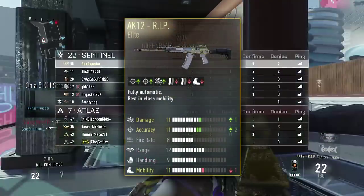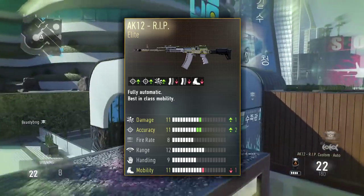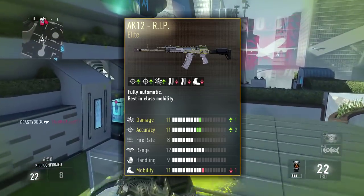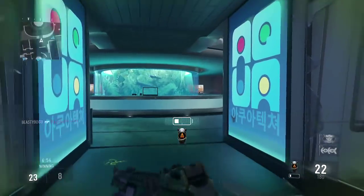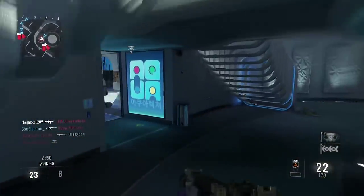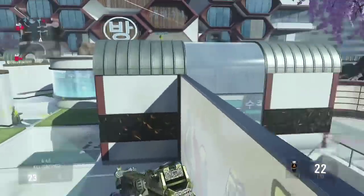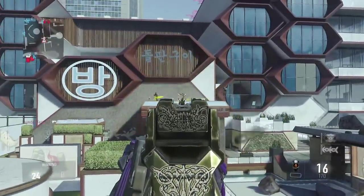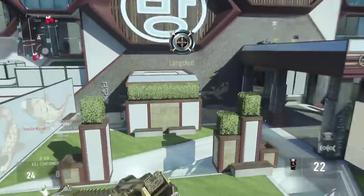You're going to see the AK12 RIP popping up on the screen right now. It has plus 1 damage, plus 2 accuracy, minus 1 mobility, and minus 2 ammunition. What minus ammunition means is for every minus 1 ammunition it takes away 4 bullets from the clip, so the AK12 RIP only has 22 bullets in the clip instead of 30. Believe it or not, that's a huge deal, and I think that alone makes the class setup I'm showing you today even better than the AK12 RIP on its own.